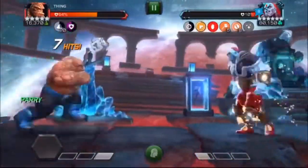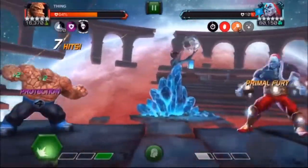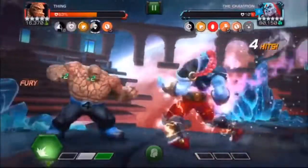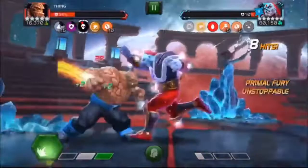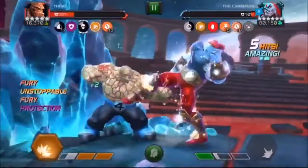This first one is Thing against Champion, and this is No Retreat and Burden of Might. This was probably the toughest node combination I did. With Thing there's a specific strategy. Right now what I'm doing is basically nonsense, but you need to start the fight by parry, back up, parry, back up.